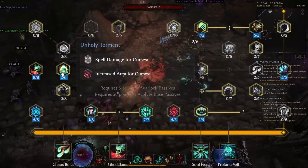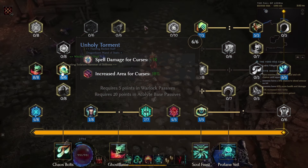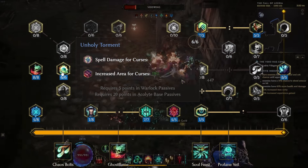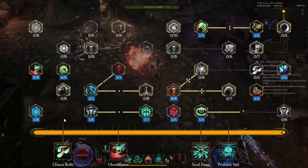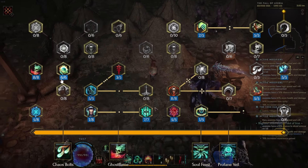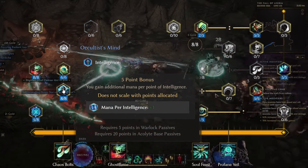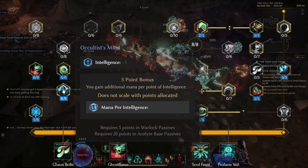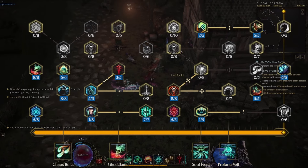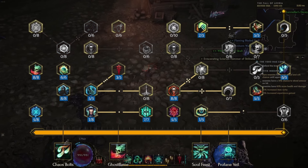Unholy Torment is up next and we'll increase this to level 6, increasing the damage of our curses by 18 and their area of effect by 18%. From this point you'll likely be around level 70 to 75, and I highly advise taking any node that increases your intelligence as all of the skills we'll be using scale with the intelligence modifier. In our case we'll take Occult's Mind and max it to level 8. This triggers a 5-point bonus — we gain additional mana per point of intelligence, which is plus 1. Most likely around early 80s your passives will look like this, which is the complete setup you'll be bringing towards the end game.